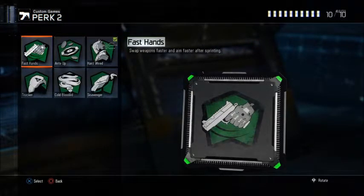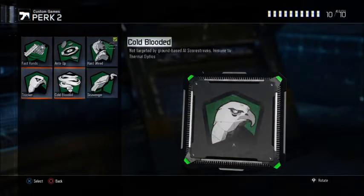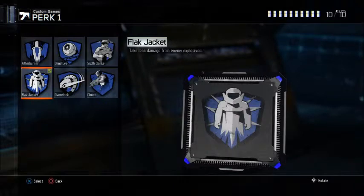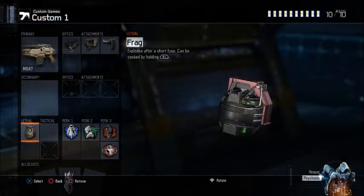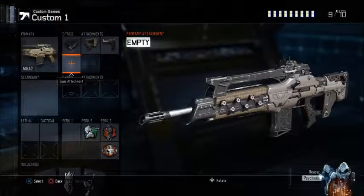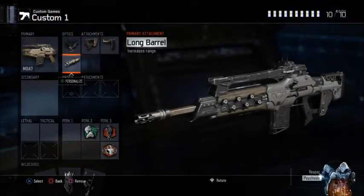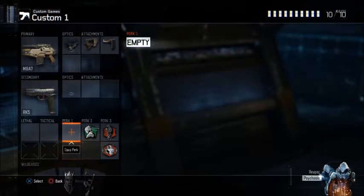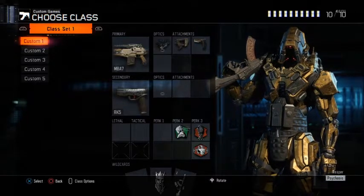Hardwired is also kind of a must-run — not a definite must-run, but I'd recommend it. It makes you immune to trip mines, shock charges, C4s, and reduces the imprint of Tracker and Sixth Sense. Just a very useful perk, especially in S&D. I don't find Fast Hands to be useful in S&D on assault rifles, so I'd like to run Hardwired. Tracker is another good option, but I think Hardwired is better. Flak Jacket protects you from nades or HCXDs — it will save your life. Frag grenade is personal preference; if you're not comfortable with frags, maybe swap in a secondary or long barrel instead.